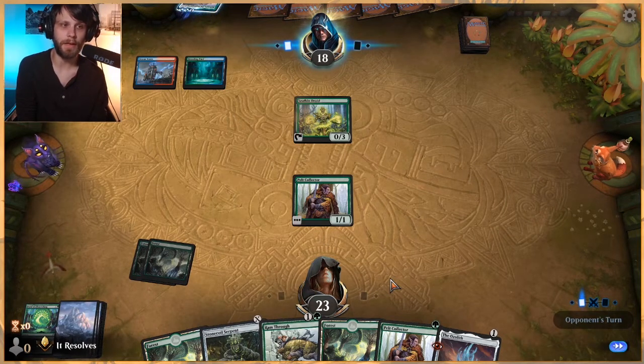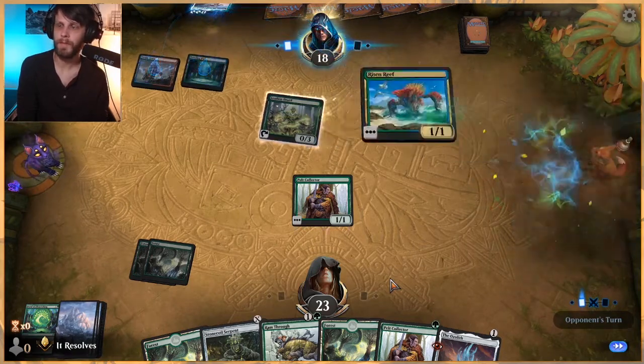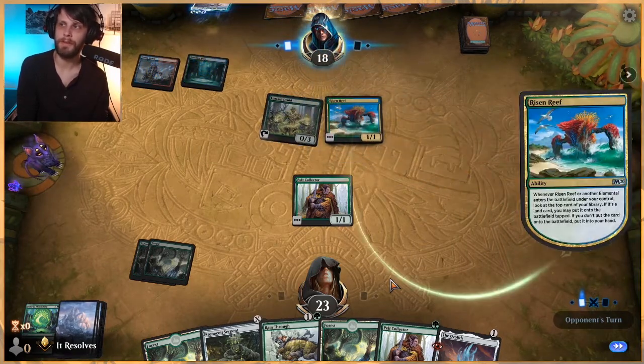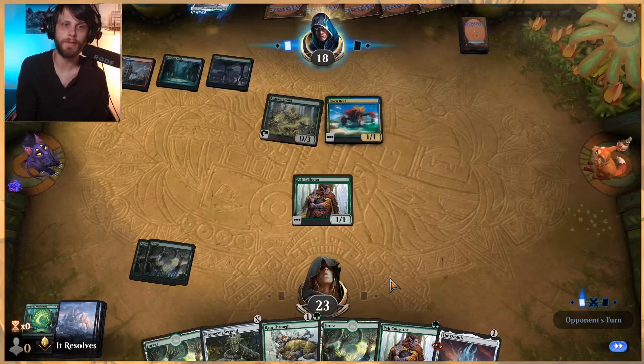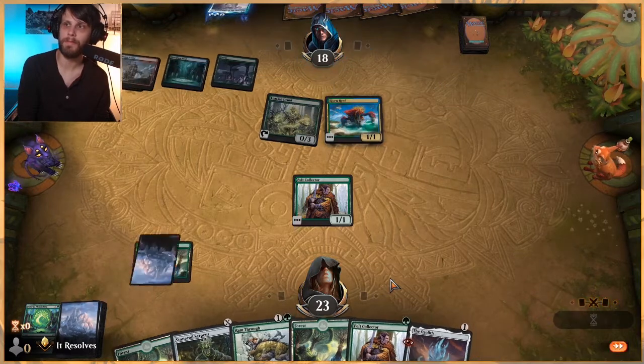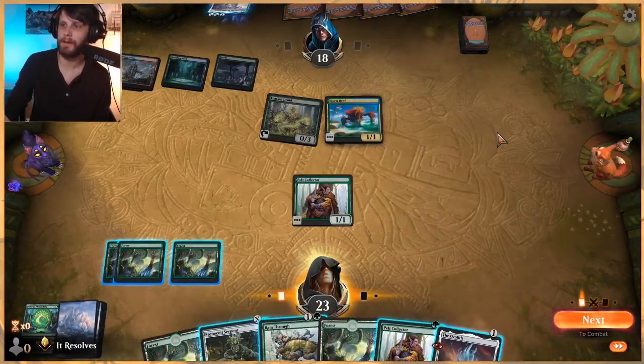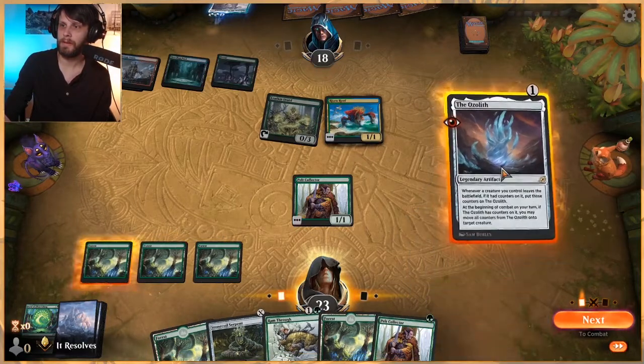Ozolith early is great for any removal the opponent may have. Risen Reef — they may be short on lands here if they didn't play a land first, but it looks like they got theirs. Oh no, they just wanted to tap that way — interesting.